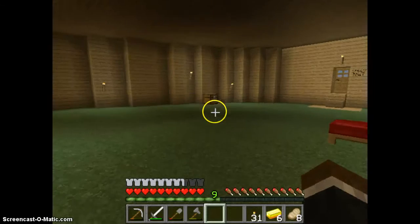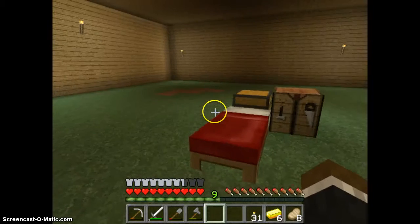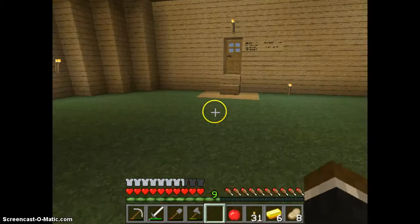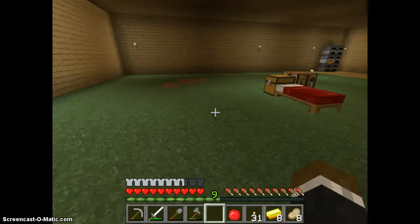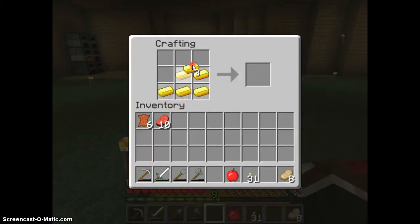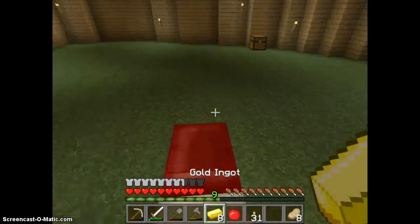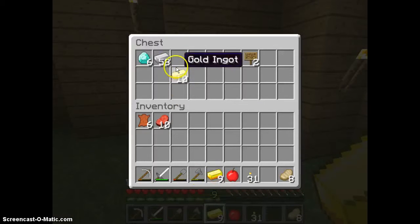Do we have any apples? Good question. How much gold do I have? We're gonna have a little piece of this. We're gonna make a butter apple. So if I do this, guys, this will get me. We'll need one more, so we'll have ten pieces of gold.